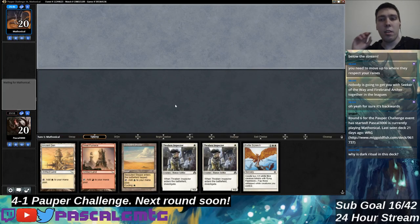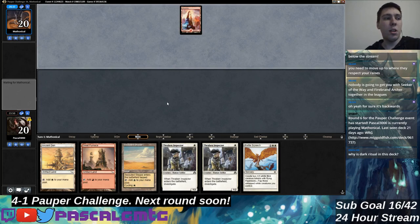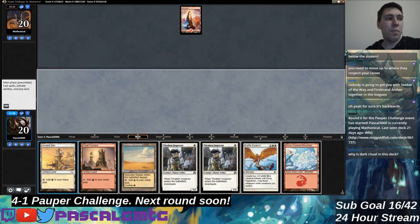Somewhere late in the chain you cast one of these and empty out their hand, draw half your deck. Obviously that's not going to happen a lot of the time — as we saw here, we were disrupted and just playing the value game with single Zebras, playing more of a fair blue-black approach with value blockers like Elvish Visionaries and Rotting Rats on defense.